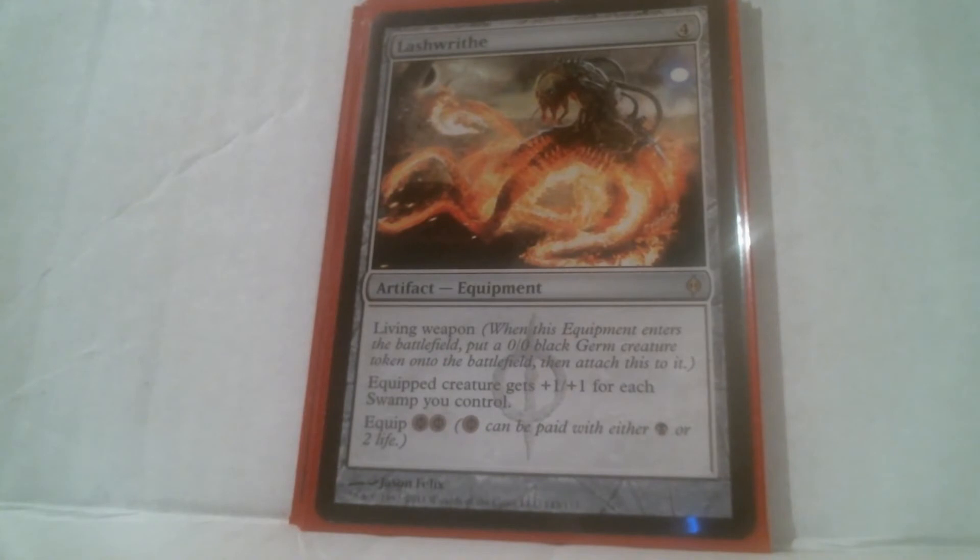And then there's Lashwrithe, which is a living weapon that gives plus one plus one for each swamp you control. It's a living weapon so it comes with a germ token. If you want to kill the germ you can equip it to another creature by paying two black, or four life, or one black and two life. It can make creatures very big.